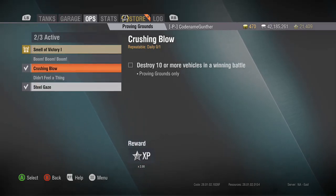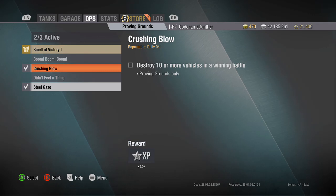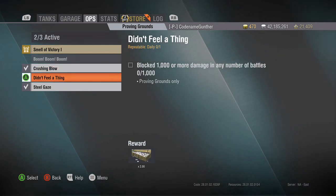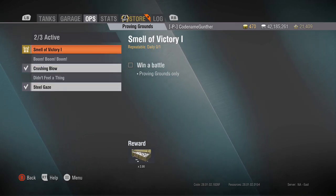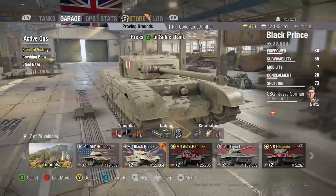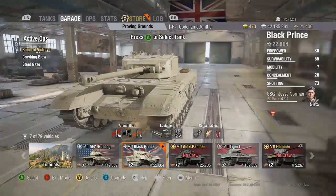Alright guys, take two of how to get some extra XP in the Proving Grounds. Today I'm going to be playing the Black Prince, so I played a little bit differently than in the original video. The first two ops I turn on are Crushing Blue and Steel Gaze, and then you have the Smell of Victory 1 that will auto-complete on the first match.